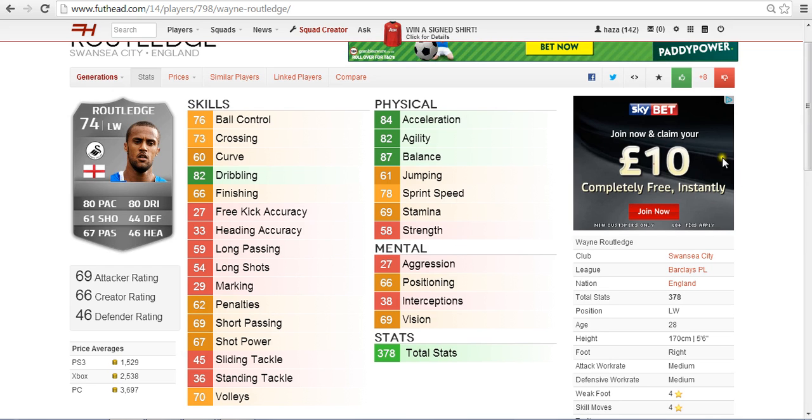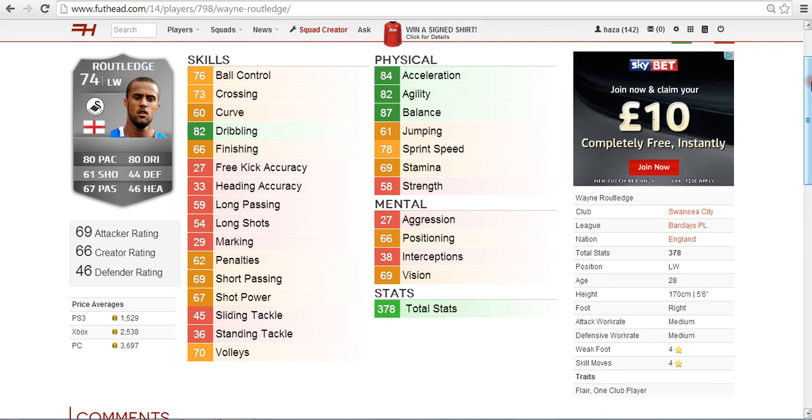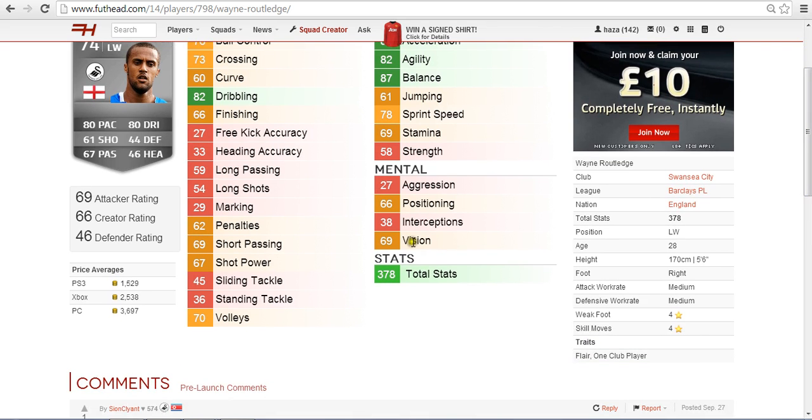He's not too strong but you don't always need strength, although it is more important in this game. Lastly, his mental stats: the best being 69 vision which is good, and 66 positioning which is also average. Aggression is 27 which isn't great, and 38 interceptions.